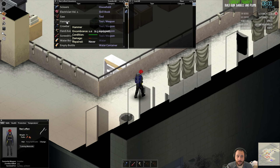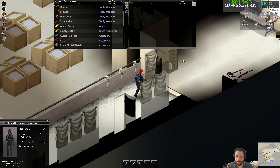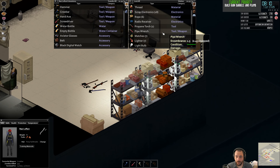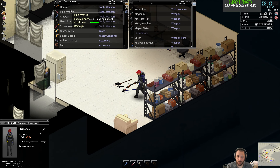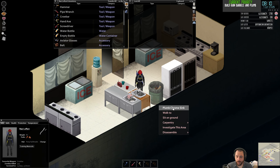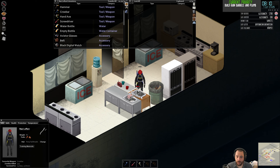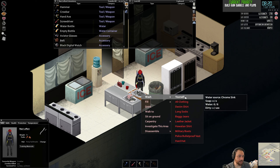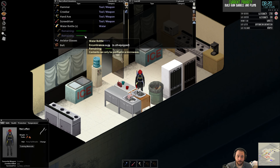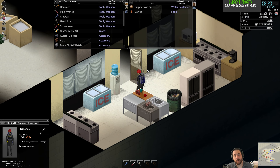Then I have to go pick up the pipe wrench. Should be on my tool belt — there it is. And plumb the chrome sink — see that option? That's what we want. Now there are six units of water in that rain barrel up top, so I can use it to fill my empty bottle back up. The rain barrel above me is placed correctly.